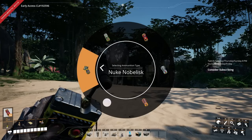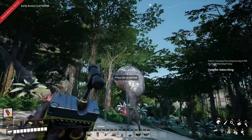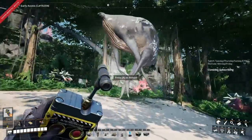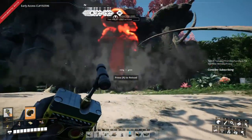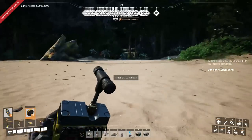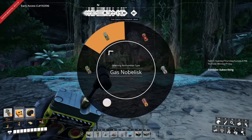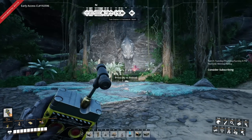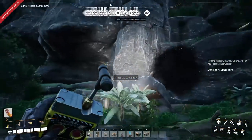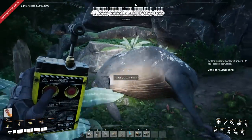When we come to the giraffe, there's only one thing to do - and that is figure out how well giraffes deal with nukes. The answer is: surprisingly well. It keeps running. We'll try another weapon - there's also a cluster nobelisk. And all of these are kind of dangerous. We got it!